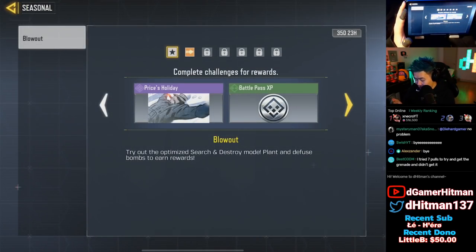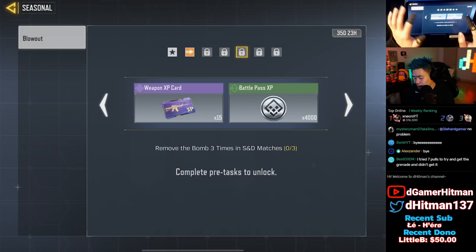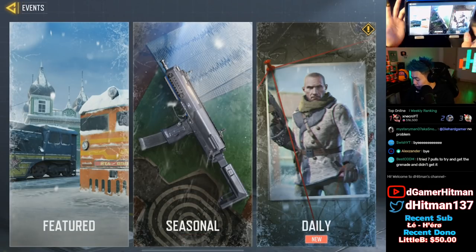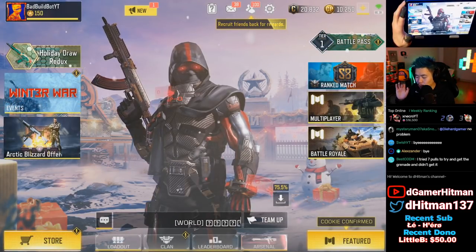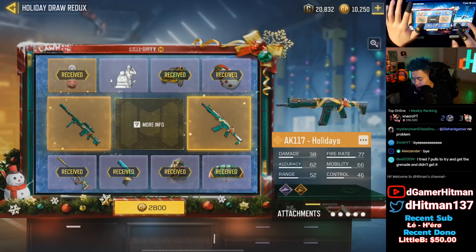If you play the Holiday Raid playlist and kill confirm, collect cookies. Check the new seasonal — that's the one we want to check out. As of now there is nothing really too crazy. There is a Price Holiday calling card you can get, nothing crazy. You can get an NA skin if you haven't unlocked it. Let's check the daily login — nothing too crazy, this was out already on Sunday — so event-wise we'll probably get some new stuff on Thursday.